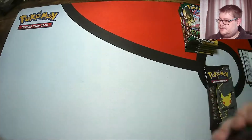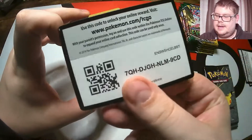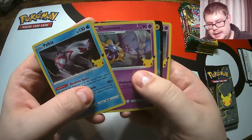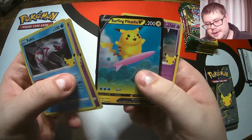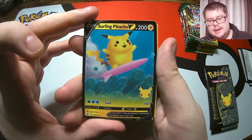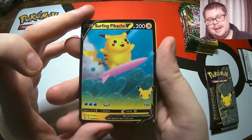Here we go. Palkia on the front there, there's the code. Let's see what we get in here. A Surfing Pikachu! We've had a lot of Pikachus on the channel as well. Always happy to pull one. Look at his happy little face.